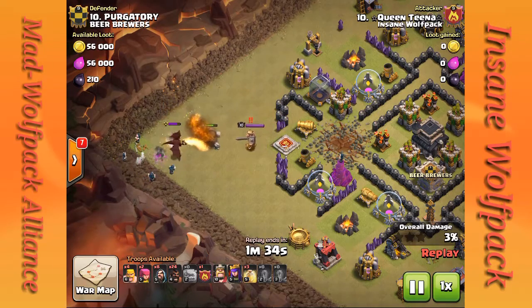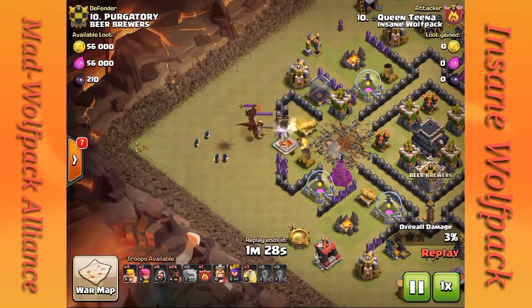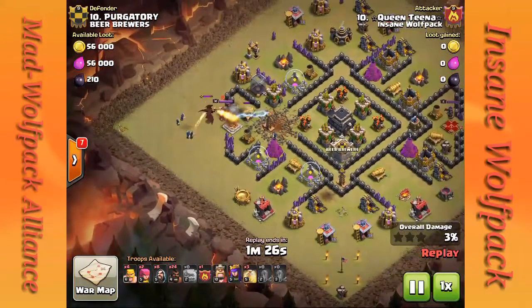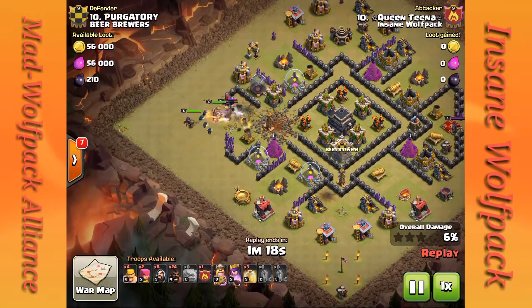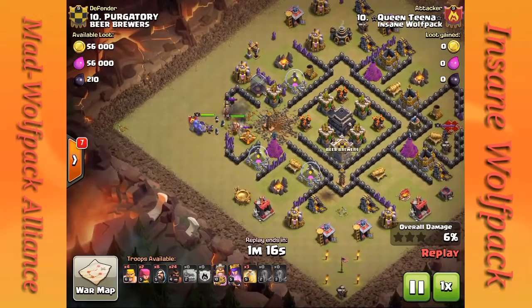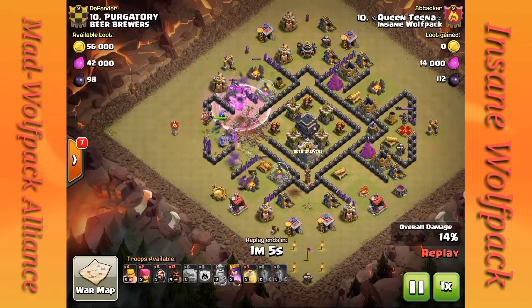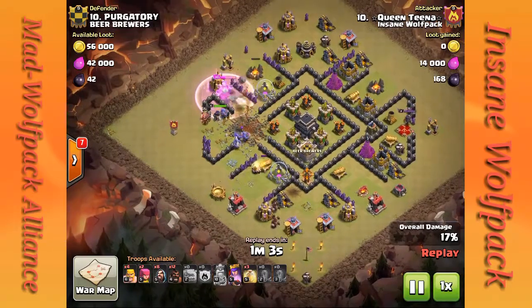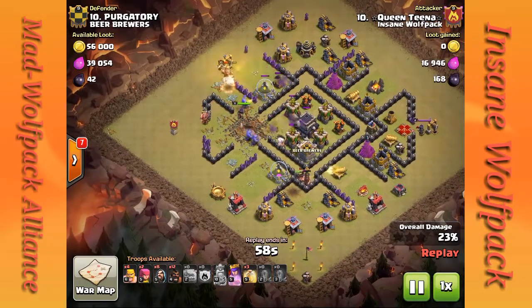The golem is going in, the barbarian king is locked on, that dragon is about to go down, and she's still got 8 wizards. As soon as the CC goes down and heroes are down, she drops her bowlers first to get them into the core. Then she starts trickling the hogs, holding on to those wizards, and begins a surgical hog method going counterclockwise around the base.